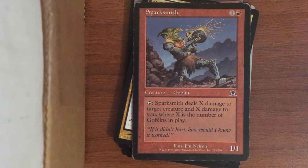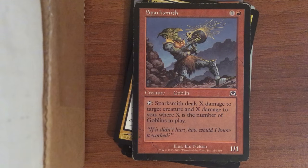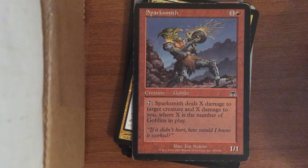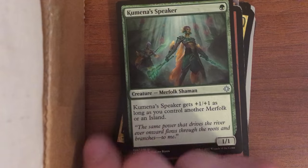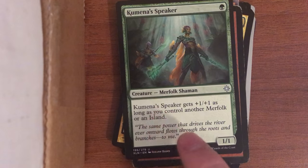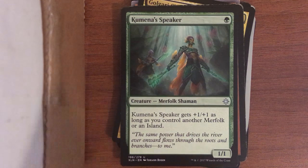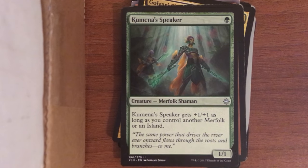Sparksmith — just an older goblin card, it was pretty good when it was new. Comin' in Speaker — I like cards like this one. It becomes a two-two for one mana if you have another merfolk or an island. Pretty simple, but it's bigger than the mana you spent to cast it if you meet a certain condition. I enjoy cards like that.